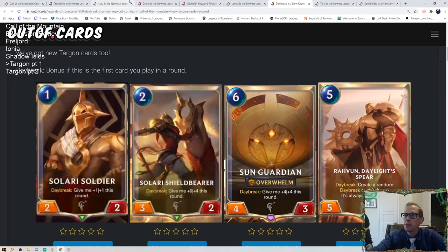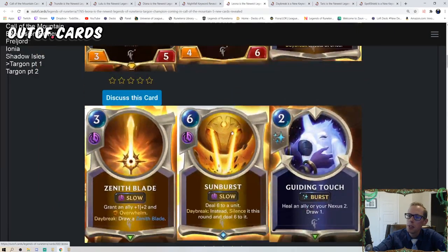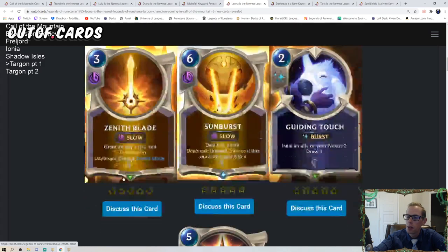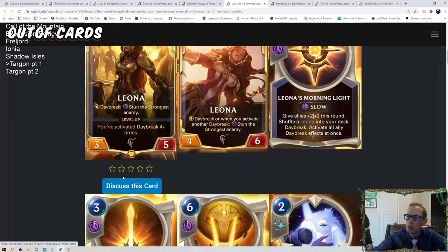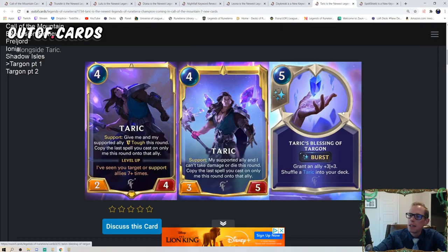That covers the Nightfall and Daybreak cards in Call of the Mountain. There might be a three mana Daybreak card — maybe Zenith Blade is just the three mana Daybreak card, but that appears to be all of them right now.